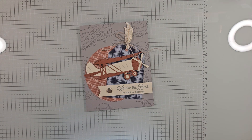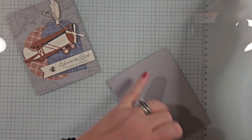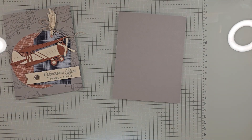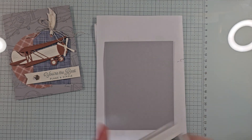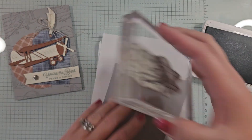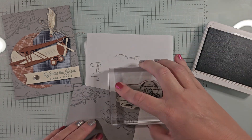Let's jump in and make today's card. We're using the same DSP but a couple of different patterns. For the card base we have smoky slate, eight and a half by five and a half, scored at four and a quarter — all these supplies will come cut and scored in your kit. We're doing a little background stamping; I'm using the big plane stamp from the stamp set with smoky slate ink, stamping it all over the background.